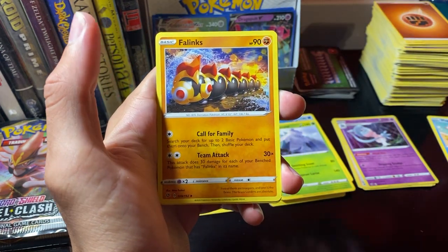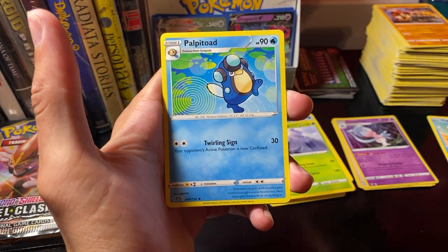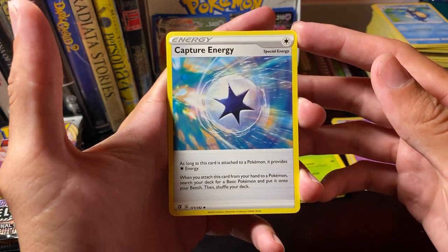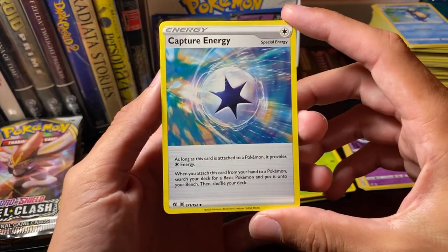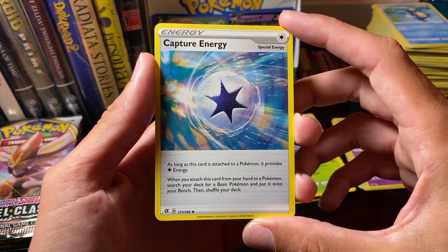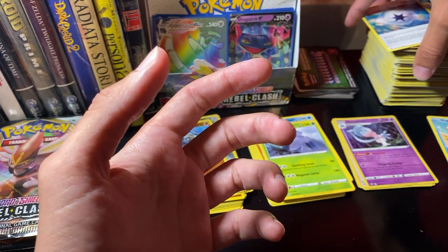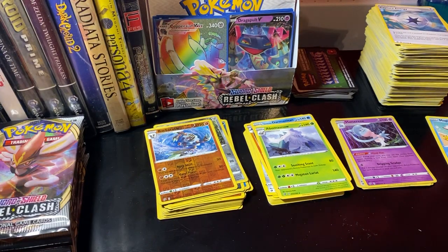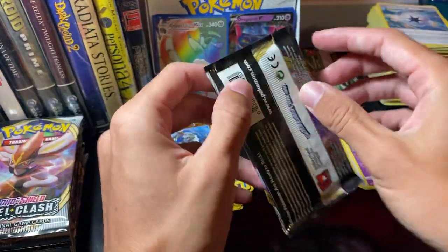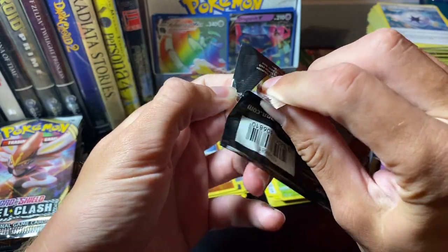Fighting Energy. Phalanx — funny looking thing. And then Palpitoad. And a Capture Energy: as long as this card is attached to a Pokemon, it provides a Colorless Energy. When you attach this card from your hand to a Pokemon, search your deck for a basic Pokemon, put it into your bench, then shuffle your deck. That's a cool way to get Pokemon out — and there's no specification for V or other types, so you could search for any V card with that.